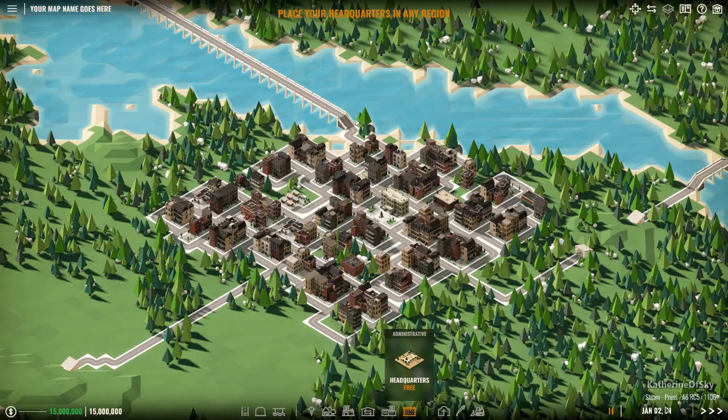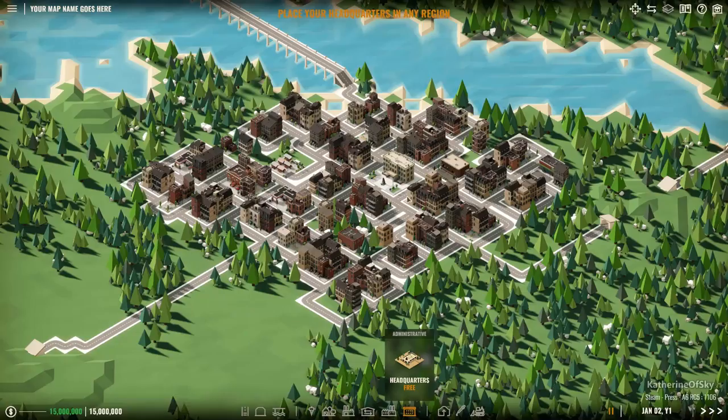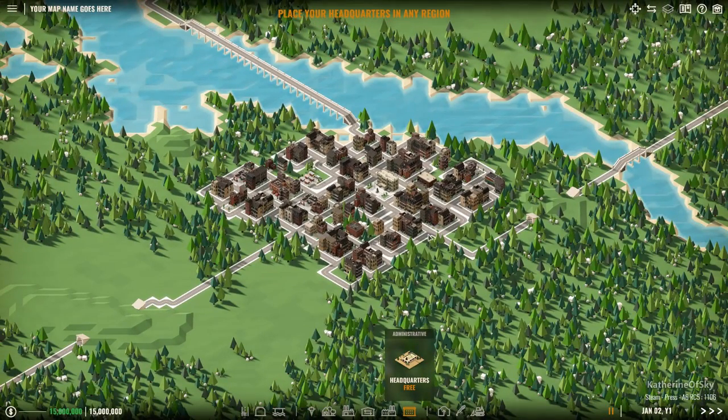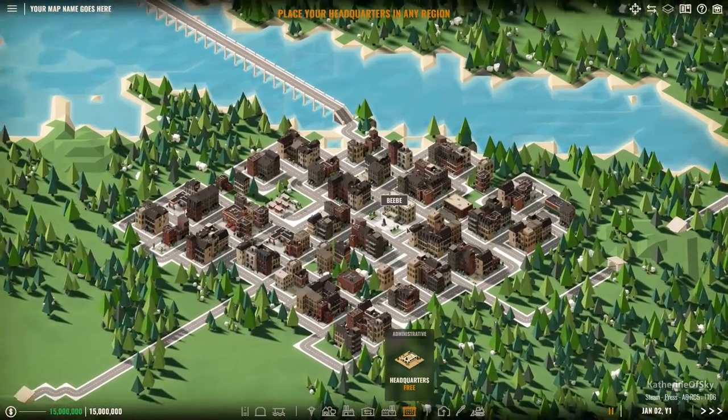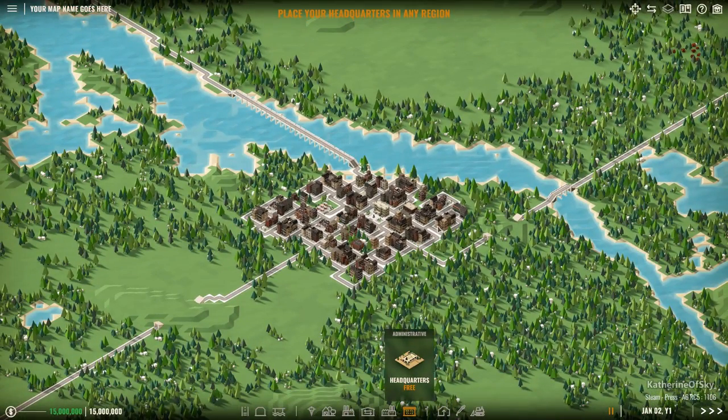So we're in a press copy of Alpha 6 RC5, coming soon to a public beta branch near you. We are going to use a feature that is going to reduce all the clicking that some people have been complaining about - it makes everything a lot easier.